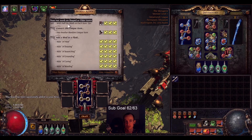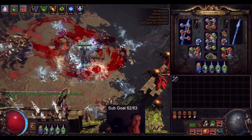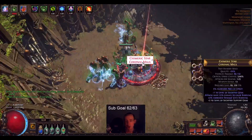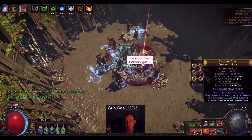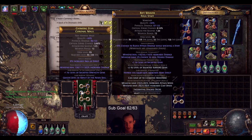Let's just see what happens. Let's split an item in two. Socketed Gems got split with support, and this one got Strength, Avian, and Minion Damage.